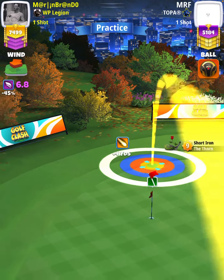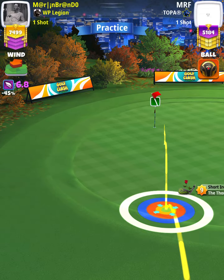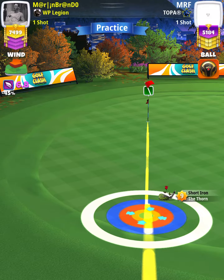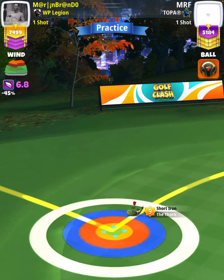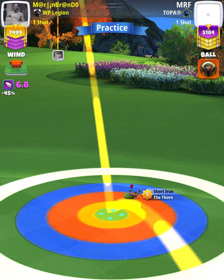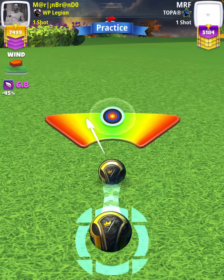We're going to apply one backspin, no side spin, and position ourselves so the ball is one cup through the hole. Our adjustment is going to be P3 plus ten percent elevation at fifty percent slider, which is going to be a 3.2 ring adjustment. Then we're going to center the ball.